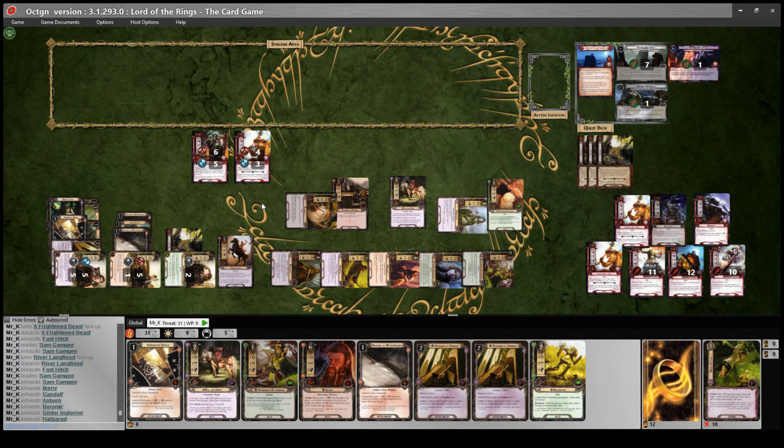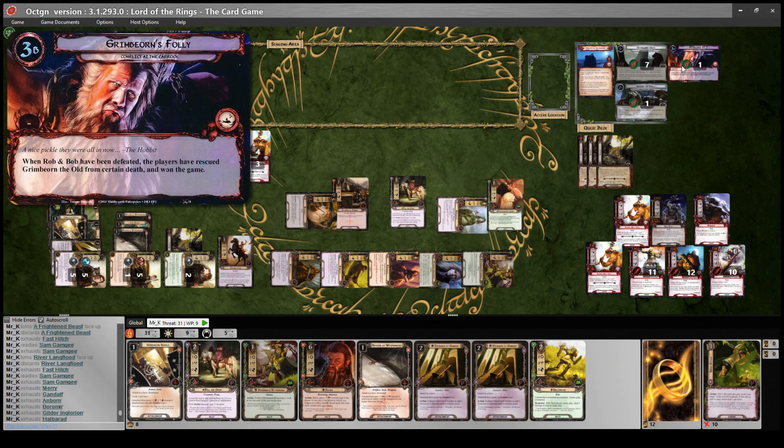There we go, guys - I hope you enjoyed that playthrough. As you can see there were some small mistakes at the end - for example I quested for nine inexplicably when I had only seven, but I had plenty of allies to account for that. I also triggered Pippin a couple of times when I shouldn't have been able to, but that was in the late game - I recorded that video quite late at night so I was pretty tired by that point. I hope you'll forgive those small mistakes. Thank you for watching the video, I hope you found it enjoyable, and I will see you in the next one.